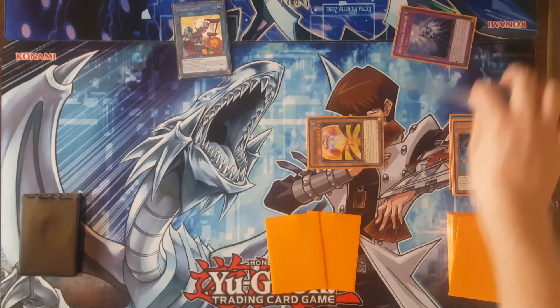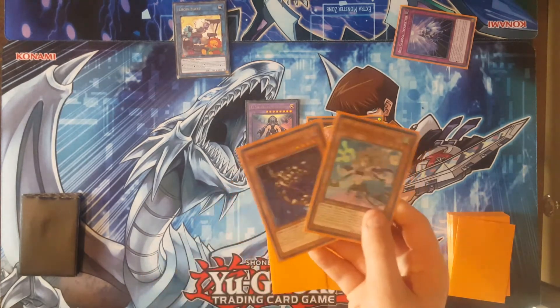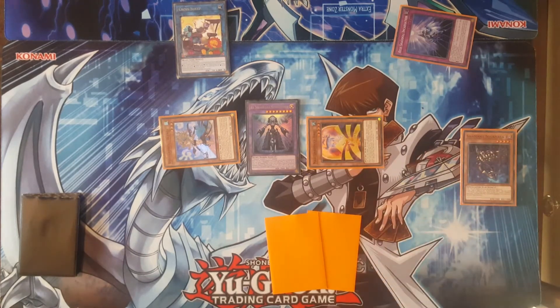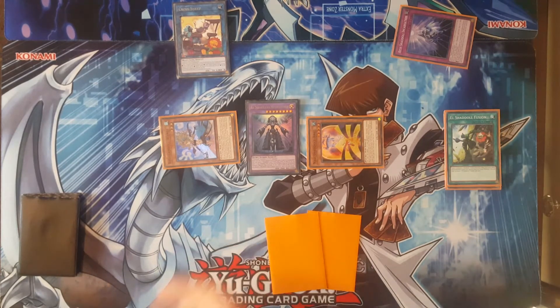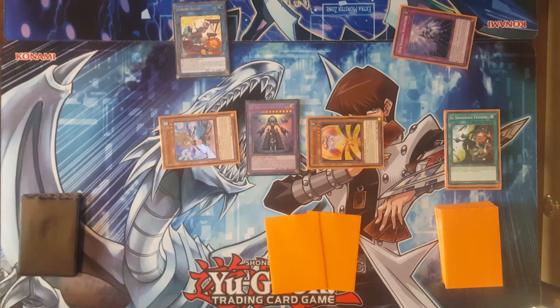You'll get El Shadol Ariel's effect to summon out El Shadol Construct. You're going to get Cross Sheep's effect and El Shadol Construct's effect. Just keep in mind, it doesn't matter if you summon Skullmata or Wendy — you just summon one of these two. It depends on what you add off of Hedgehog off of your next Construct. You'll be activating Construct's effect to send El Shadol Fusion to grab that later. Wendy or Skullmata, it depends on what you add off of Hedgehog later — you just add the opposite one. That way you can make Winda on your opponent's turn.